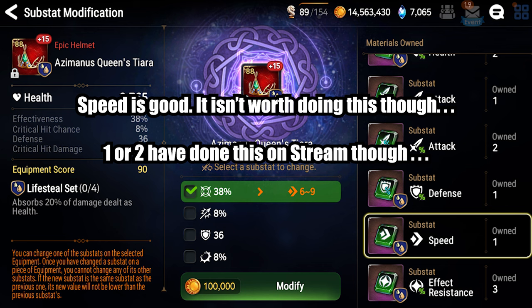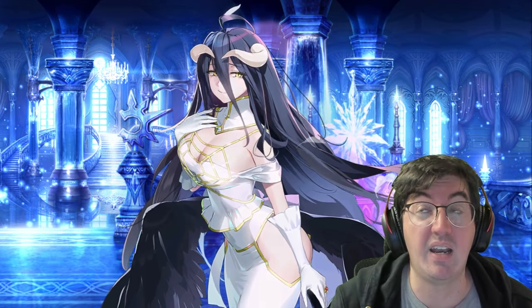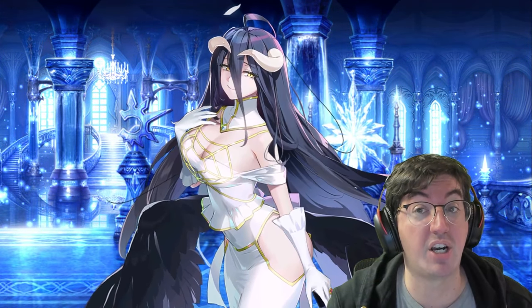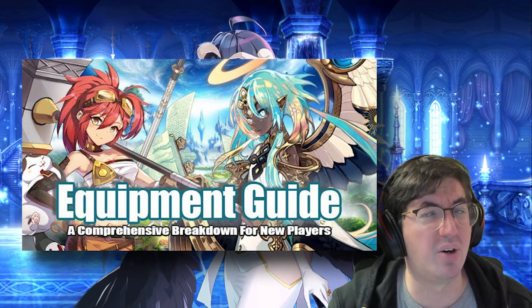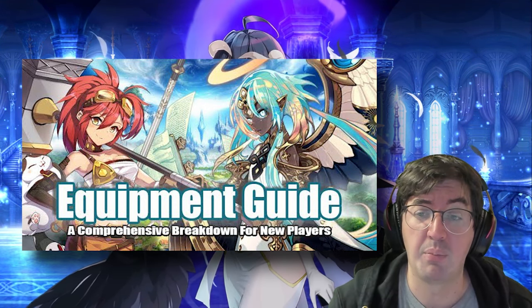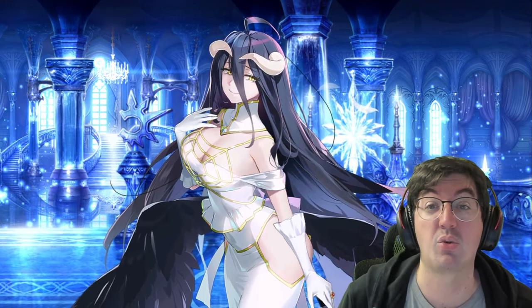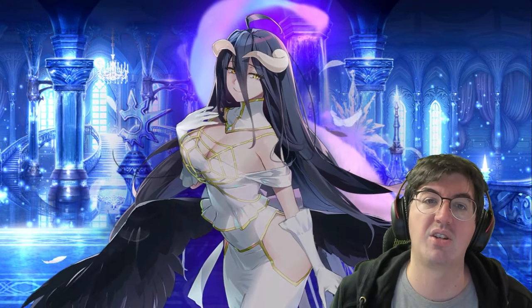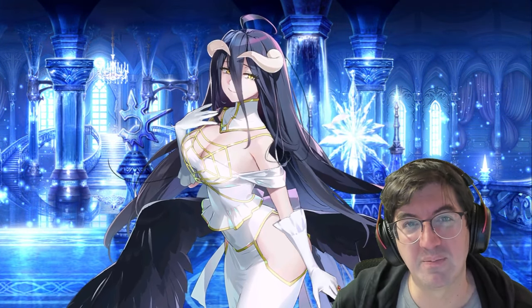Those are the kind of things that can destroy an otherwise really, really strong piece of gear. There's a chance that you watching this might unknowingly be destroying some of your account's best pieces. And if someone doesn't point this out to you and teach you this system, that's going to seriously hamper your account progression. I've talked about a lot of this stuff in my new player equipment guide, which is almost 40 minutes so not everyone watches. But for right now, for the sake of potentially your gear, I want to take a few minutes and actually explain Epic 7's equipment score system, the modification gems that you use to change your substats, and how all of that ties together so that hopefully, next time I do a Fix It Friday, I don't recoil when I see 10 speed swapped onto a piece of equipment. Let's get into it.